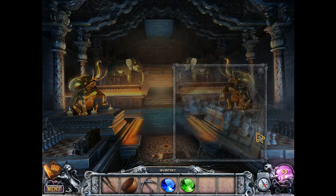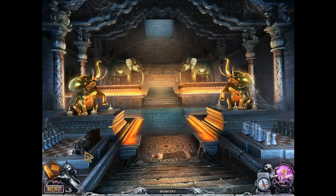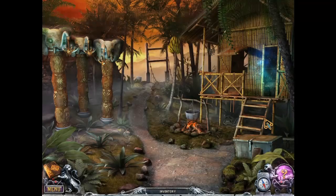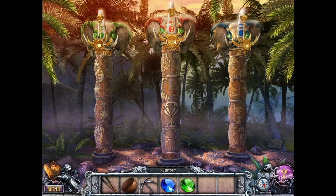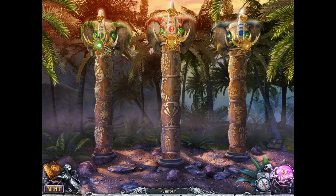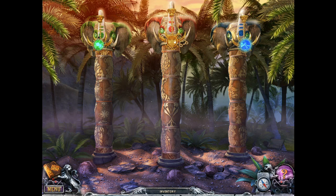I have a green gem. I have no idea how to play chess. Let me put these gems up here — the green one goes with the green elephant and the blue goes with the blue elephant. Now we're just missing a red gem. There's a hidden object scene there.